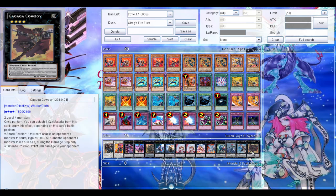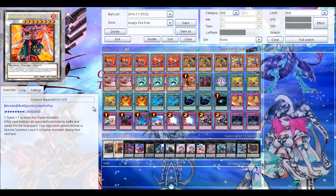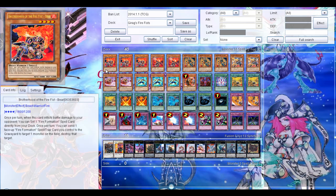So this was my Girag Firefist deck profile. I hope you enjoyed it. Of course, the next deck profile in this Saga of the Seven Barian Emperors will be Elite Battling Boxes. I hope you enjoyed it. This is it, and for now, goodbye.